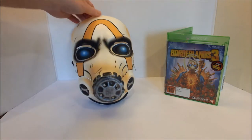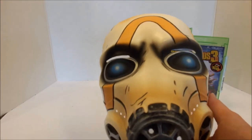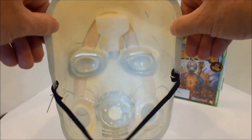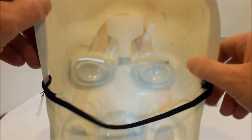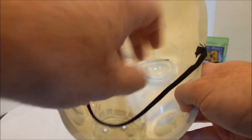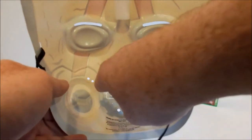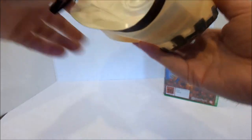On to the mask — it has quite a lot of nice detailing. Now, it's not particularly heavy and it's not like a full-on sturdy mask. It's sort of like the higher-end Halloween mask. You can see that it's just got the elastic band at the back, small slots for the eyes, and breathing holes that go on the cheeks and the front of the gas mask part.